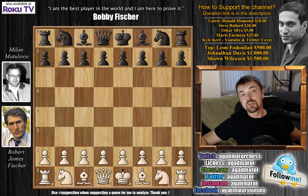Hello everyone and welcome to game number 7 of the 1970 Palma de Mallorca Interzonal Tournament. Here Bobby Fischer faces with the white pieces Milan Matulović, Serbian Grandmaster. Fischer faces Milan Matulović, and when Fischer was visiting Belgrade in 1958, he played a training match, a four-game match against Milan Matulović.